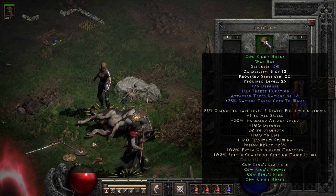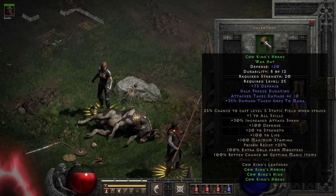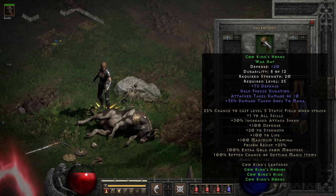The set as a whole can give you some nice value at low strength and level requirements, with the highest part being the hat at level 25.